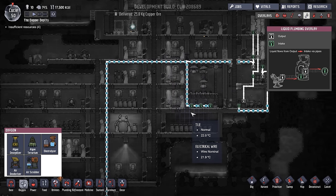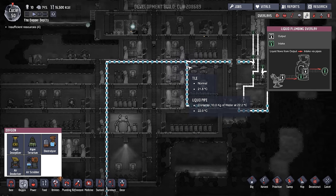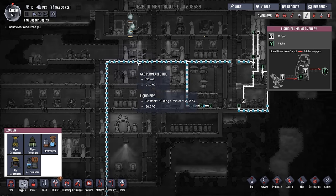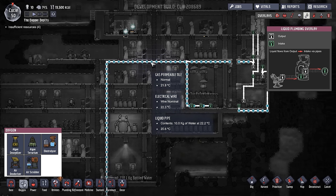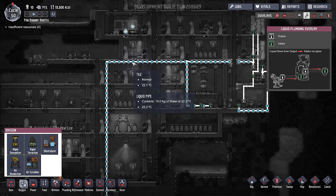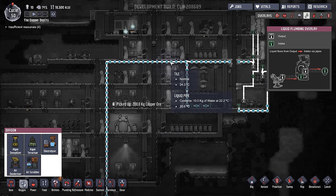If you hover over the pipes it'll tell you how much water is in them and you can see them move around — it looks like all this water is going somewhere. But there is a glitch: the visual feedback is completely divorced from what's actually happening under the hood. The numbers moving around, the bubble we see — if we look over the pipes it says 10 kilograms of water, but that bubble has nothing to do with how much water is in the pipe.